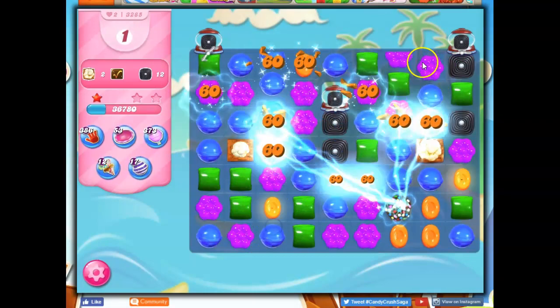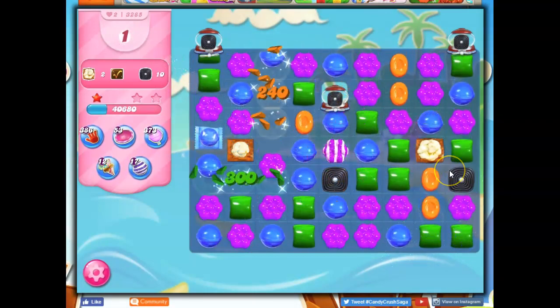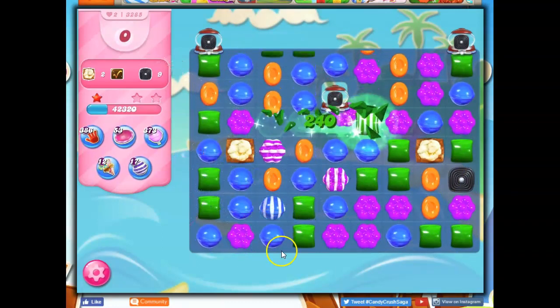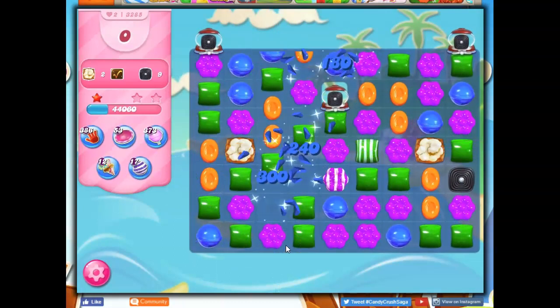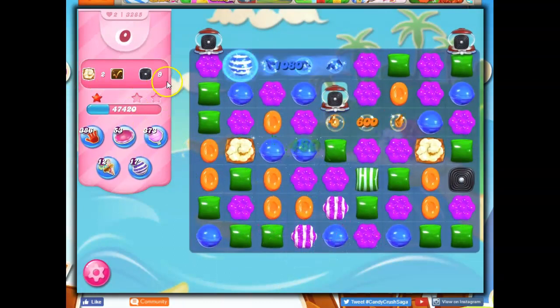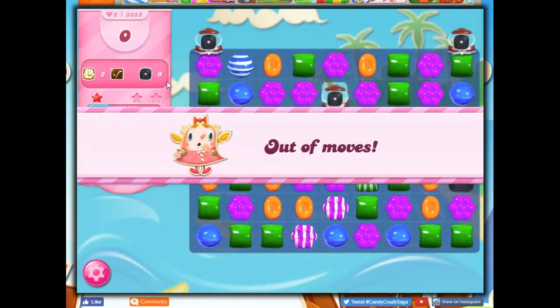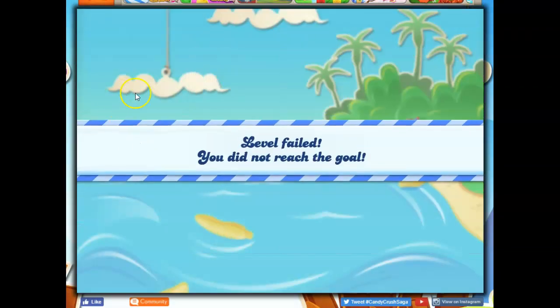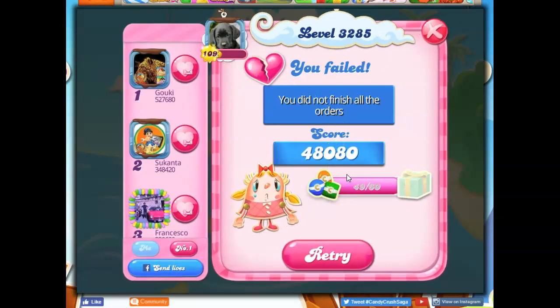I'm just kind of giving an example of what fun things can happen on a board like this. Let's go ahead and remove all orange from the board. Concentrate the colors down. That gave me a fairly decent shot at a lot of different things. Not quite there. The chocolate — no problem. And I don't even have to really unwrap the chocolate if some of it grows somewhere else.